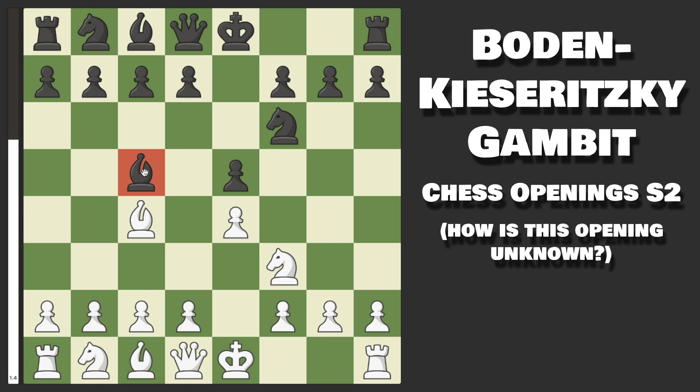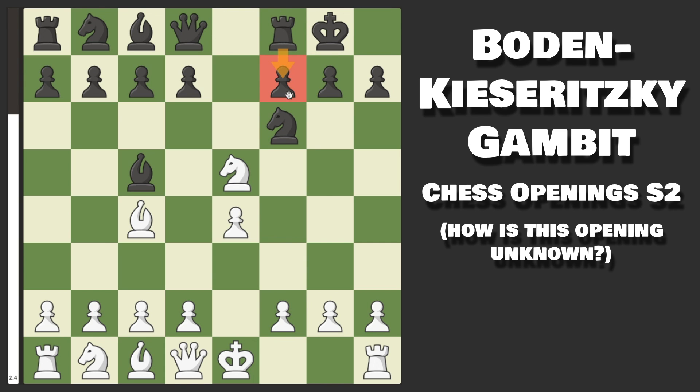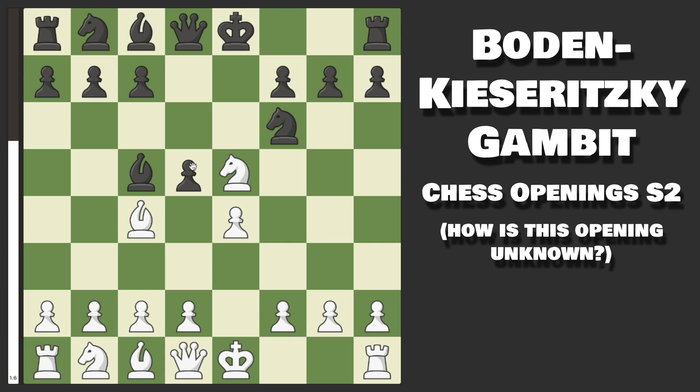Bishop to c5 is actually just terrible for them because after Knight takes on e5, we are already borderline winning. We are threatening either piece moving to f7 — specifically the Knight to get a fork, but we can also capture with the Bishop. If they capture on e4 trying to mirror us, we simply capture with check, Black has to move over, and after pawn to d4 we are up a pawn, Black cannot castle, and we have a great position. If they castle instead, we go pawn to d4 again. If they try pawn to d5, their best option, we simply trade, and after pawn to d4 we are up a pawn with a borderline winning position.